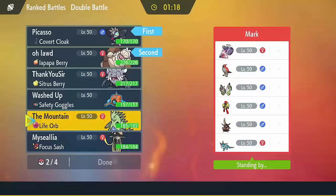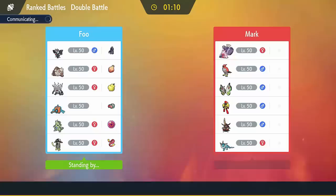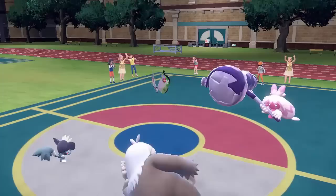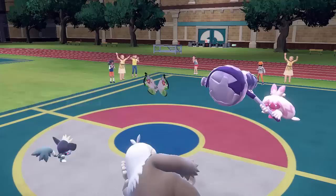The next battle is against a really cool team with some very interesting picks. They have a Vivillon, which I think is a really cool support Pokemon — it has access to Rage Powder, Tailwind and Sleep Powder, so that's a really interesting choice. There's also Haze Vaporeon, which is a really interesting pick. My opponent leads with Vivillon and Tinkaton — they'll probably want to Fake Out and either Tailwind or Sleep Powder on the first turn. They fake out into my Grafaii, but Covert Cloak prevents the flinch, so I'm able to get the Doodle off and copy Friend Guard from the Vivillon.